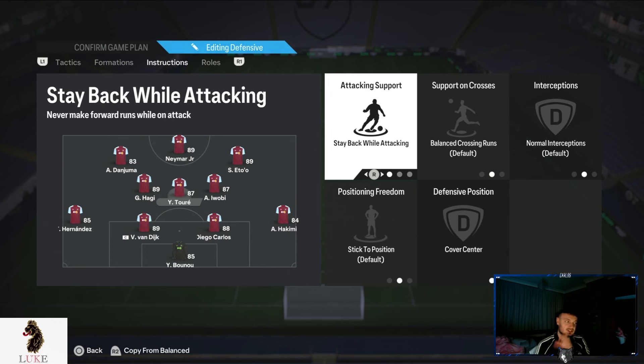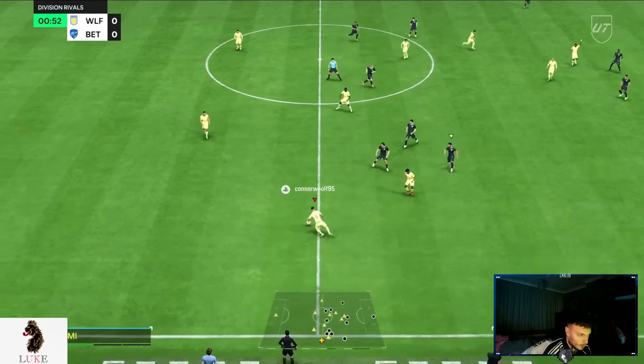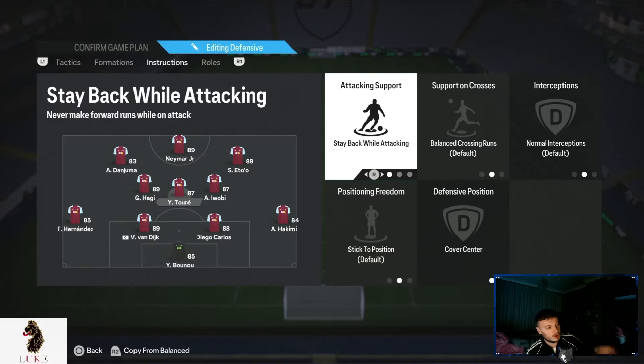The middle centre mid I use basically like the Rodri role or the Boubakar Kamara role at Aston Villa — he plays as the CDM. Their job is winning the ball back and then giving it to the better players. Get the ball, win it back, and then distribute to the players who can play better. That's why I really like Yaya Toure there. Other players that work well would be like a Vieira — kind of an out-and-out CDM in that role.